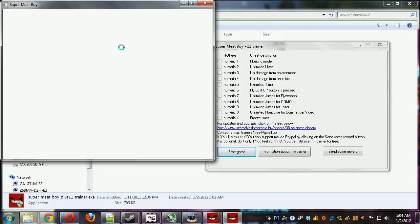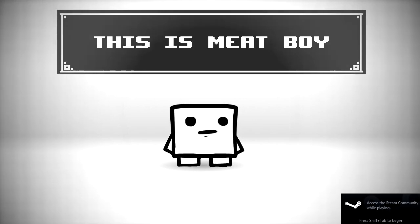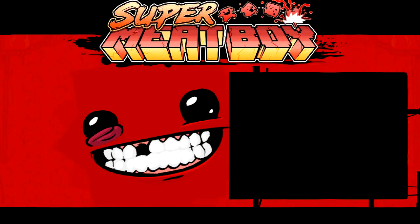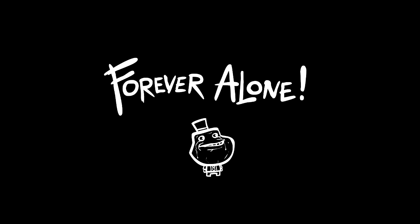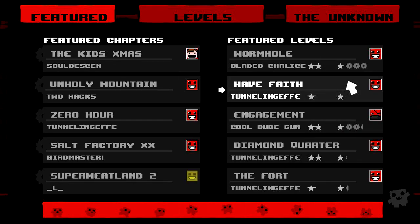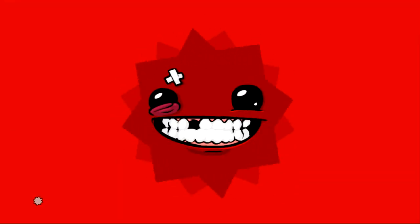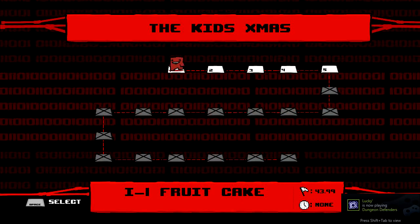Now that we've launched it through the trainer, this should work. Now we're successfully done with the trainer setup and want to start the game. From the first level, we want to go to the left, which accesses Super Meat World. Skip the cutscene. Once we're in Super Meat World, we want to select the Kids' Xmas levels. The load times might be longer or shorter depending on whether you've loaded these levels before.